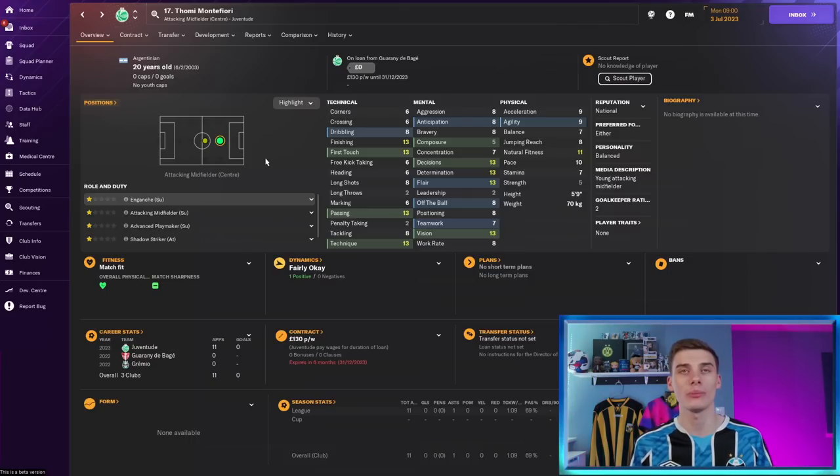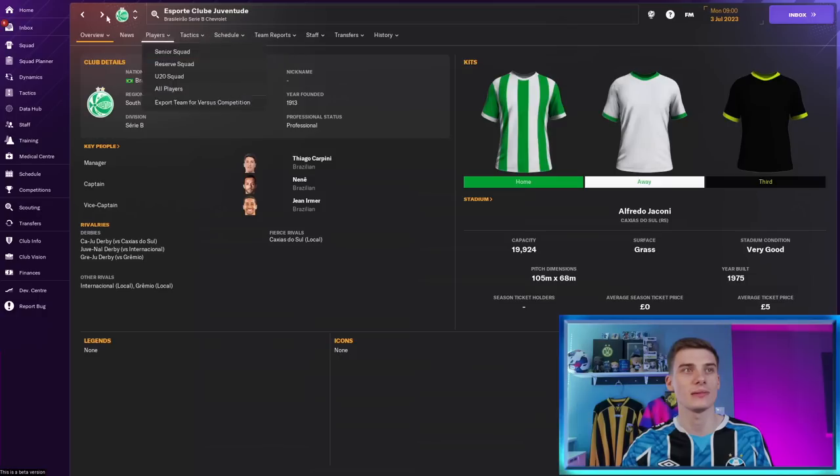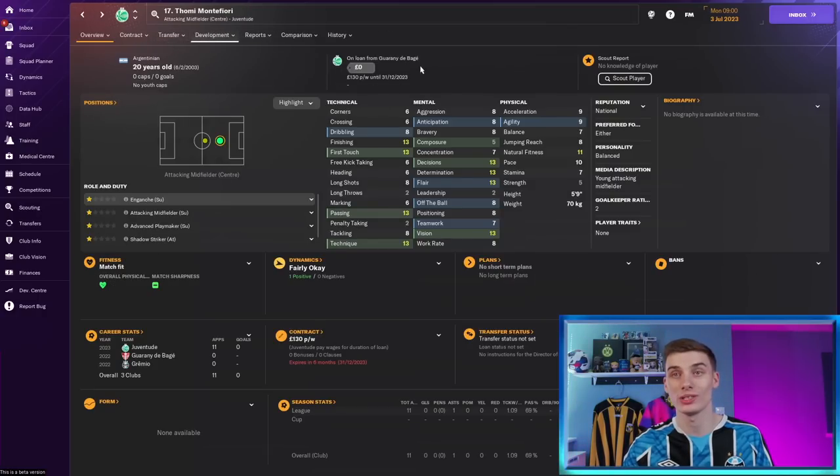Next, we have a free-agent number 10 by the name of Tommy Montefiore, another one that was in the game last year. He's on loan at Juventut in the Brazilian divisions from another Brazilian side and can be picked up for absolutely nothing. He's either-footed with weak physicals but nice technical attributes and okay mentals. These players won't cost you a penny — just wages, which won't be too much because they're so young. The Argentinian has a great future in your saves if he can get the right development.